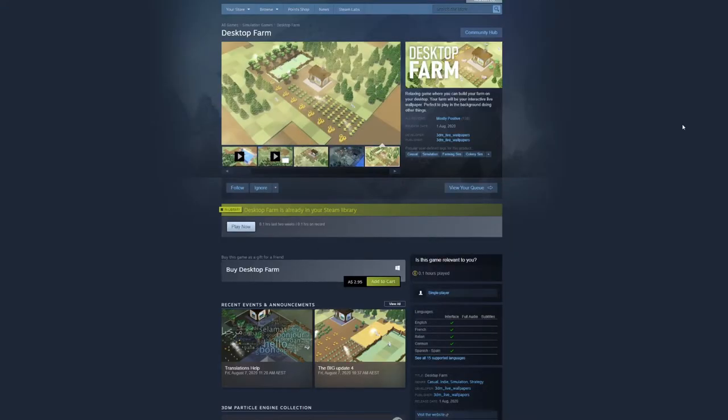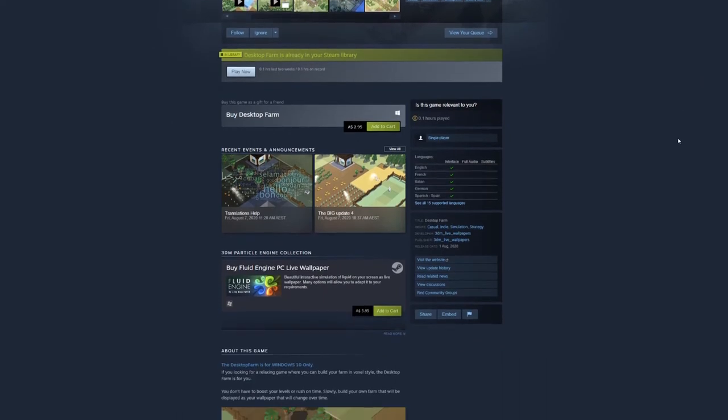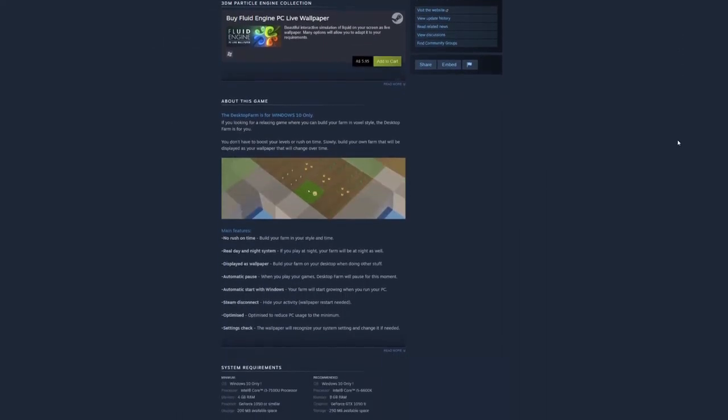I've had a little bit of a play around with it already just to sort of get my bearings, but I haven't built anything yet. I wanted to go through that with you to show you how it's actually put together. The game's pretty cheap, only costs a few bucks on Steam - at least $2.95 Australian dollars - and I think it's really well worth the money. It's really simple, but it's really quite fun and quirky and I just really enjoyed having a little fiddle around with it and watching my farm sort of grow in the background.